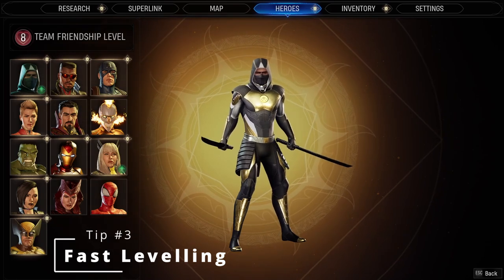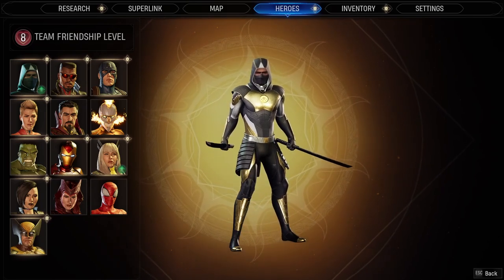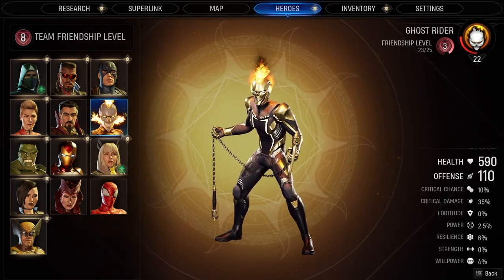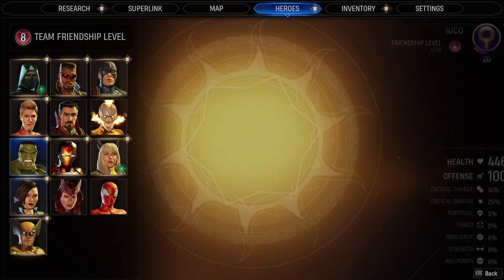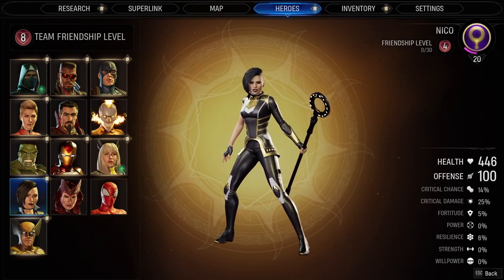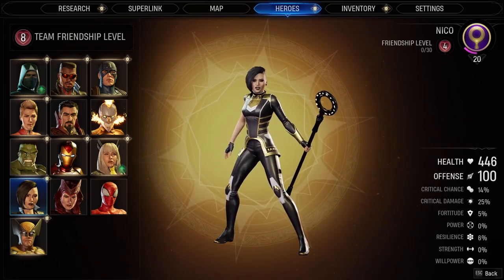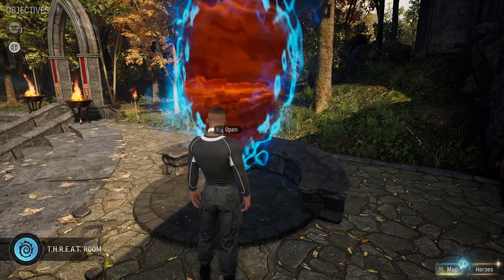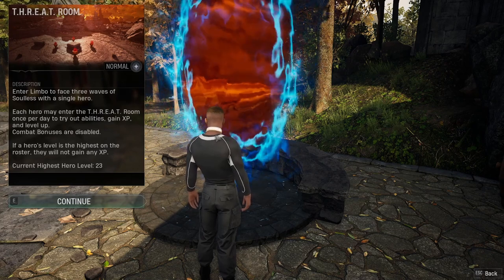As you play Marvel's Midnight Suns you'll find you favor some heroes because their mechanics are more fun or they deal better damage, and you'll notice that some heroes' levels aren't keeping up. For example, most of mine are level 22-23, but Blade, Dr. Strange, and Nico are level 20 because I haven't played them much. You might feel forced to use them in story or general missions to catch them up, but you don't have to. You can unlock a portal called the Threat Room, shown in the bottom left.